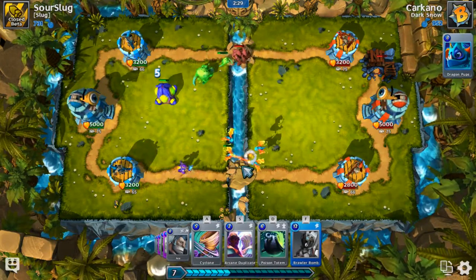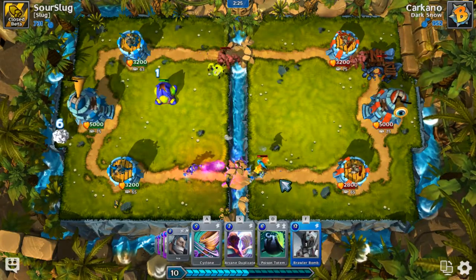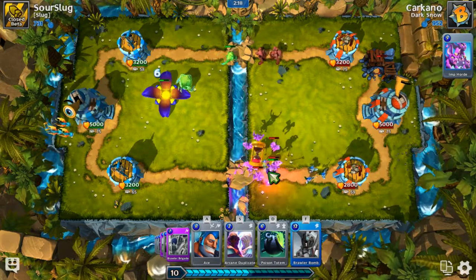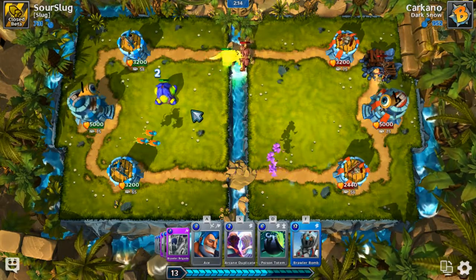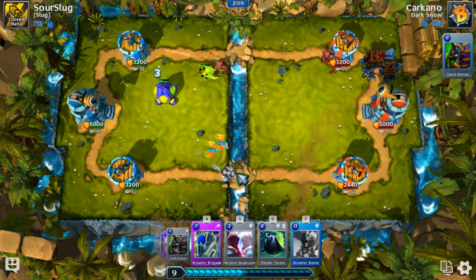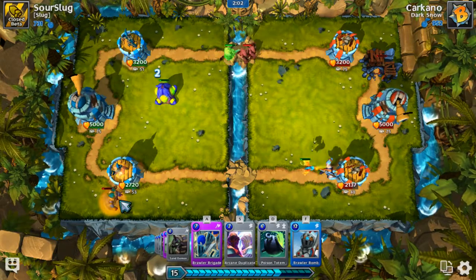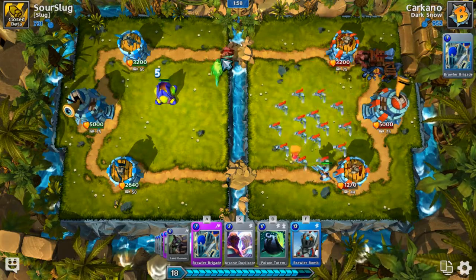I'm going to need a wizard over there. He's going to play his dragon pups, and I do have the brawler bomb which is like a missile. Let's break that egg. Okay, that wasn't great splash — it didn't do enough. My dragon pups will clean them up, so that's good. I can place Ace right now and just let that guy sit on the tower.